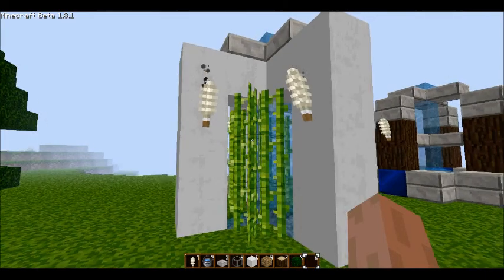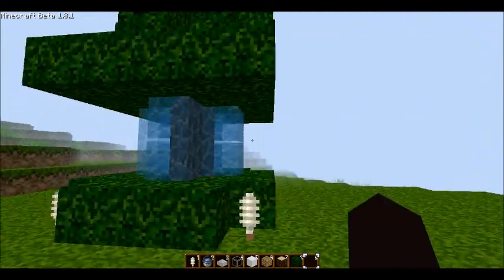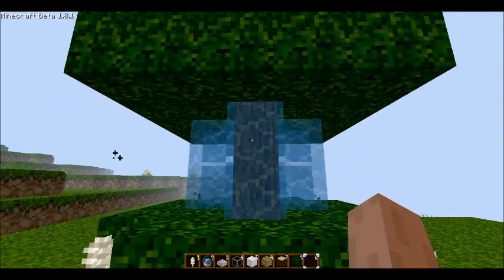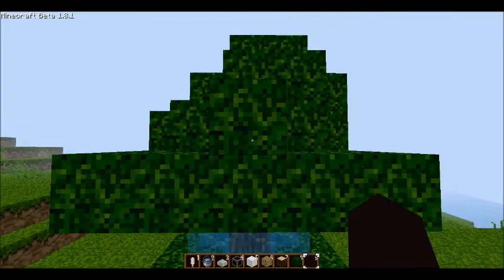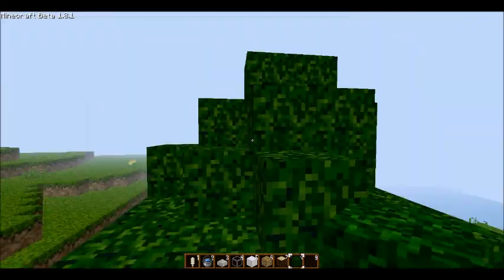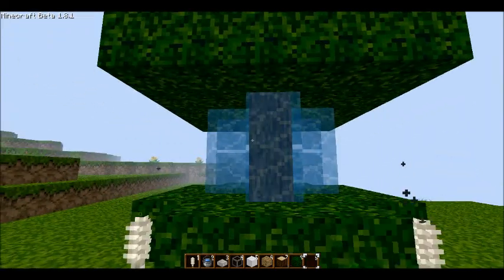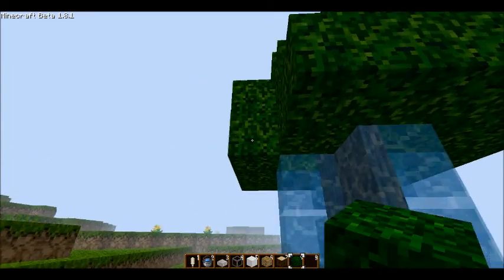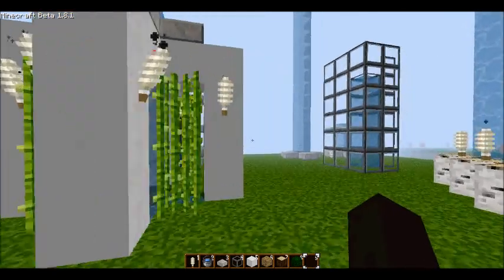Next we have the disguised fountain — it's a fountain disguised as a tree. The source block is basically here, and then it spits into a cross and sort of hides the log, but I think it's very nice. It's artificial actually; the tree is artificial because if you try and break the leaves it comes apart.